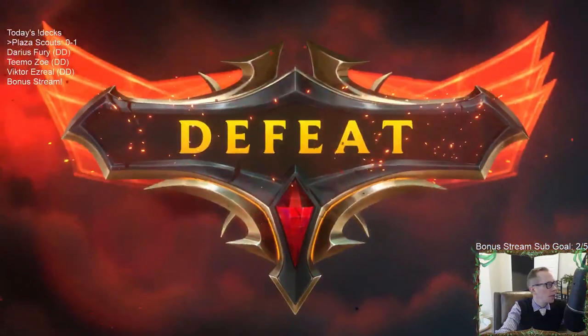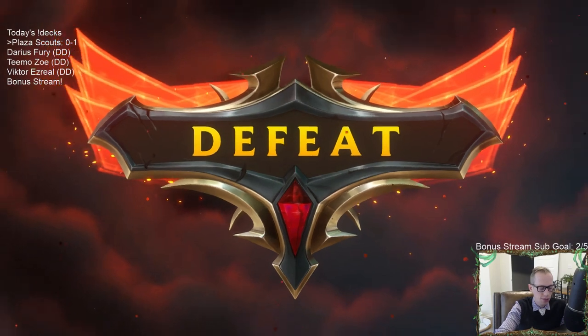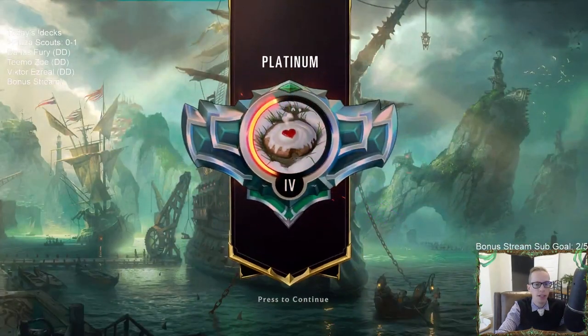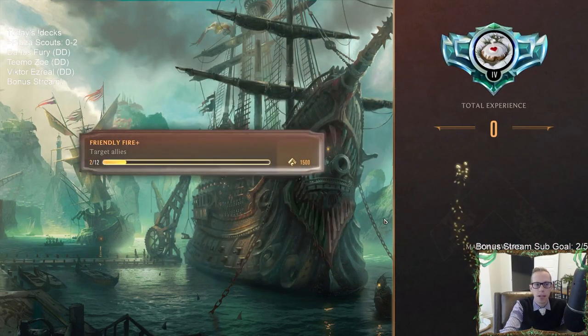The card that really helped my opponent that game was Flash Freeze — that's not something you always see. It was a perfect Flash Freeze to keep that Ash alive and let them attack again with the Ash level-up. They had that plus the Brittle Steel to level up the Ash, get the Crystal Arrow — that Flash Freeze was perfect.